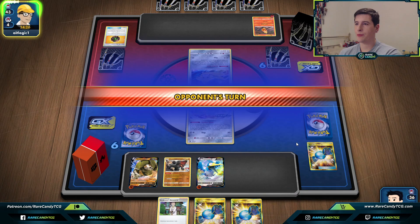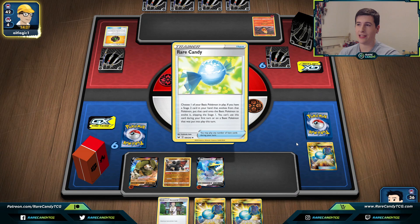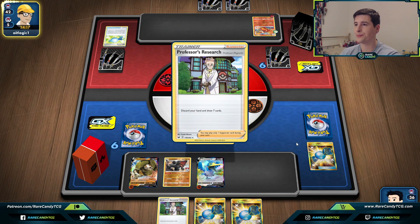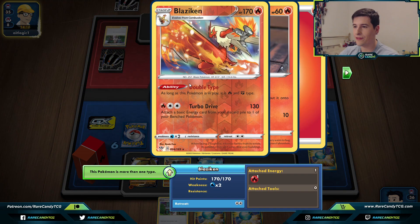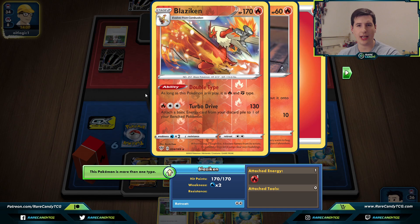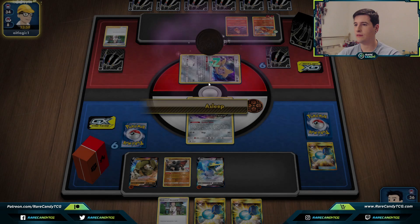One Giant Bomb is down - that's definitely important because if they successfully stick it and we attack into it, it turns their two-shots effectively into a one-shot. Cramorant V is Fire and Fighting type, which is great for hitting weakness against many things. Its Turbo Drive does 130 and attaches a basic energy from discard to one of your bench Pokemon. Our opponent just passes back to us - that's really good.